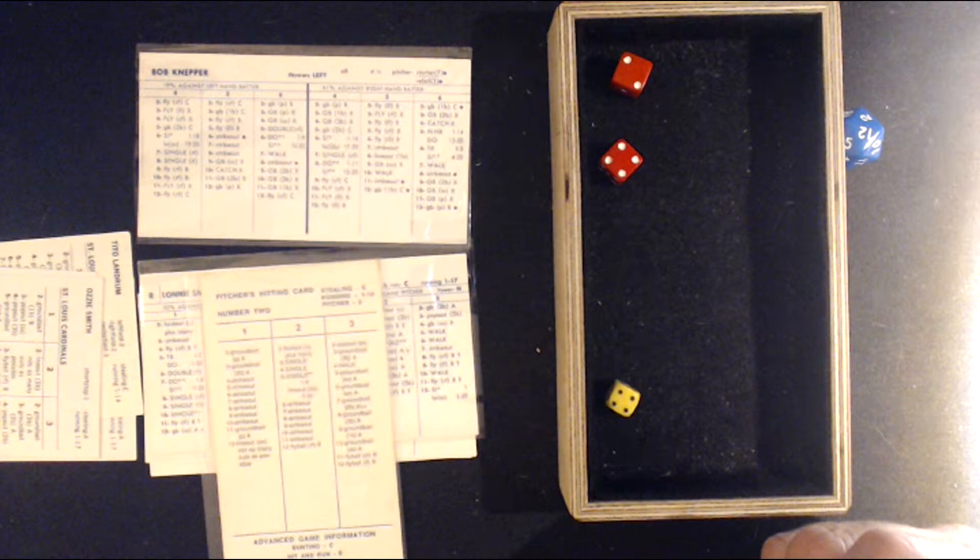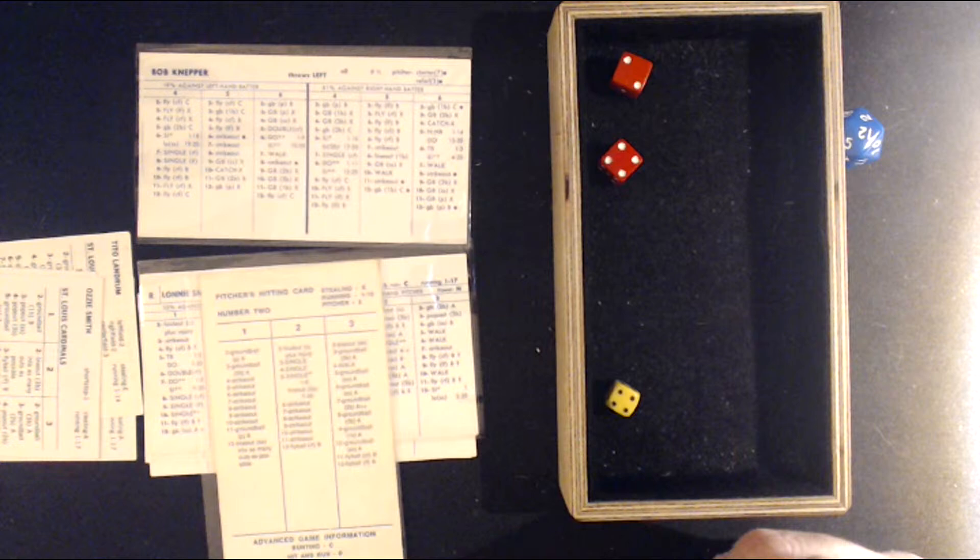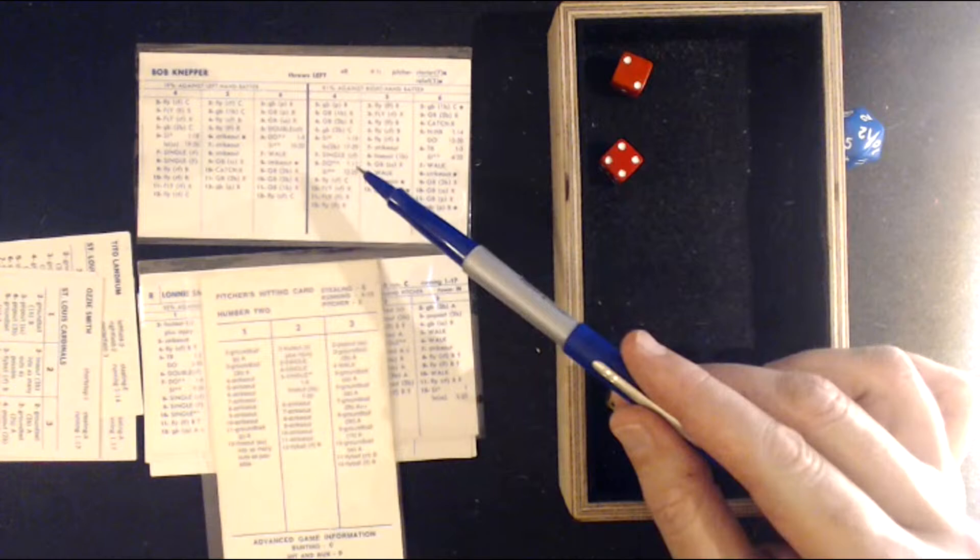A 4-6 — off the pitcher card. Andujar bats, he's a switch hitter so versus Knepper he'll be batting righty. That's a 4-6 and 1-16 — a ground ball up the middle and through for a single, scoring two. The Cards are within three runs here.